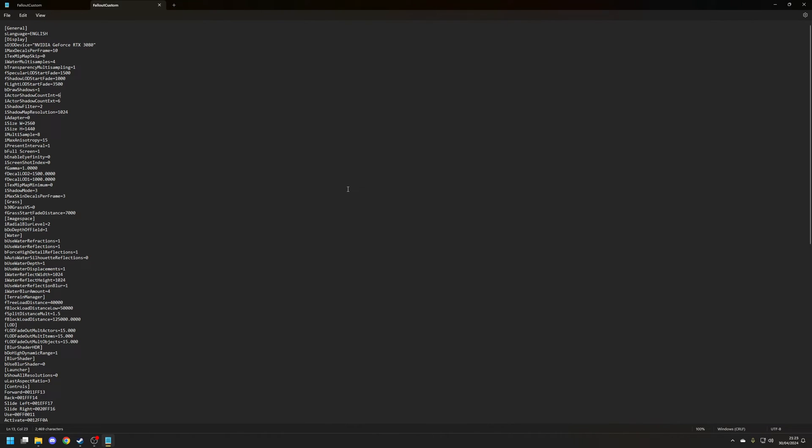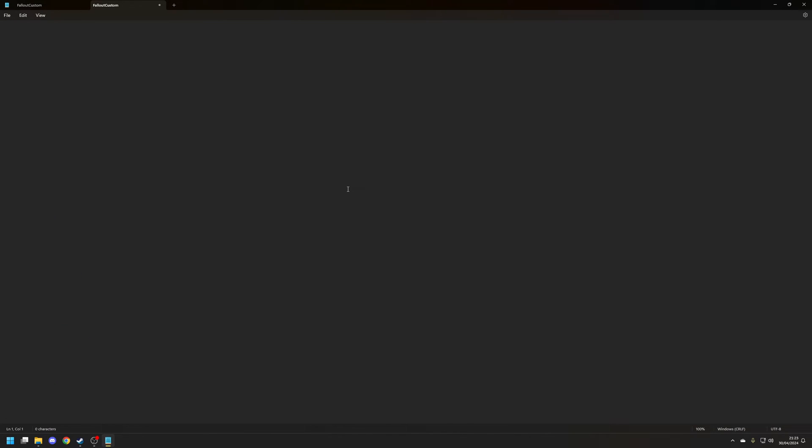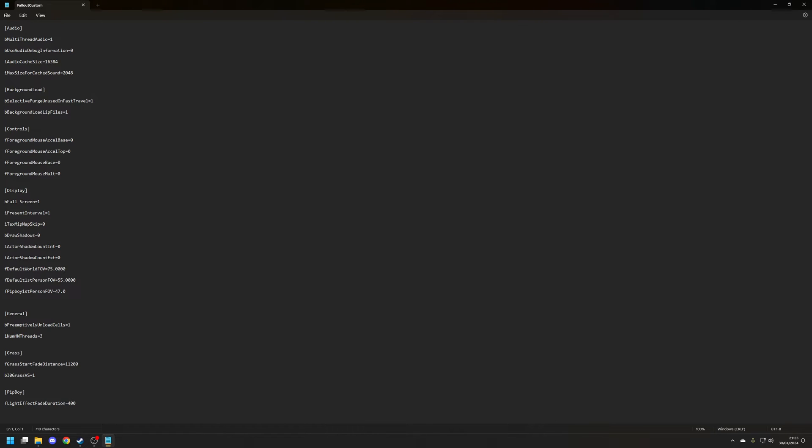Delete everything inside the file — easiest with Ctrl+A then Delete — and paste in the following content. The file has sections for audio, background load, controls, display, general, grass, and pip boy. Don't worry if it's hard to see on screen; a copy will be left in the video description so it's just a matter of copying and pasting. Once done, save the file with Ctrl+S.